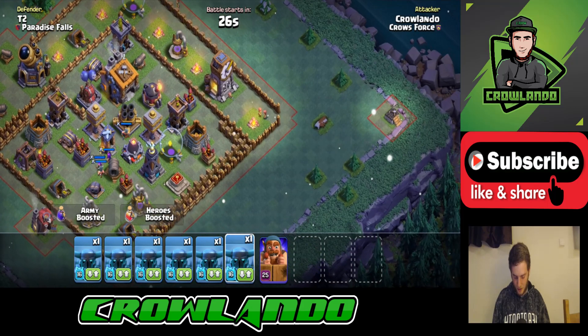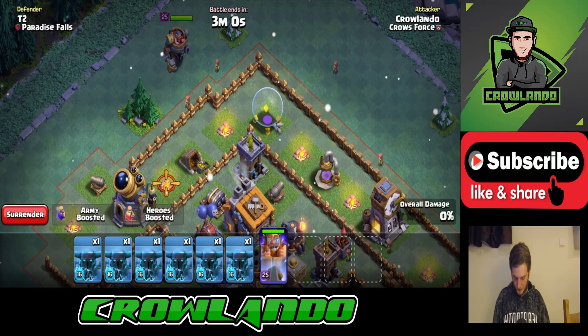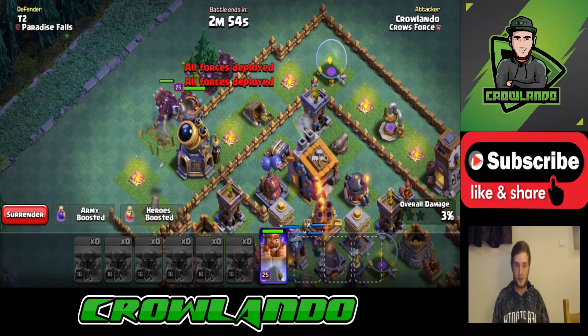This should pretty much at least guarantee you two stars every time. We're going from this side — you just drop the Battle Machine and then drop all the Super Pekkas at the same time and watch them do their work.